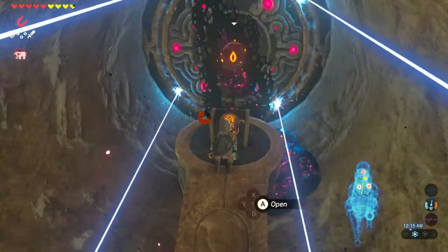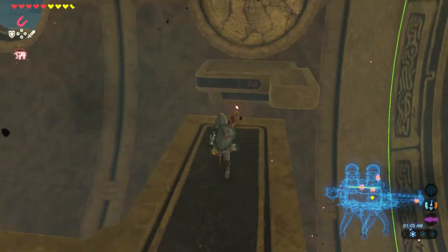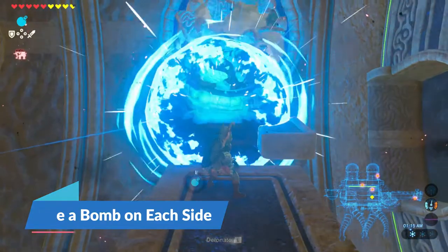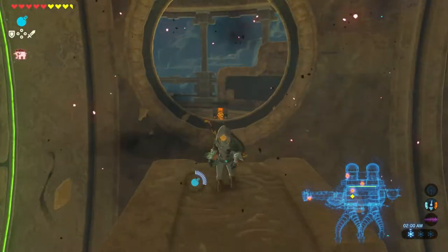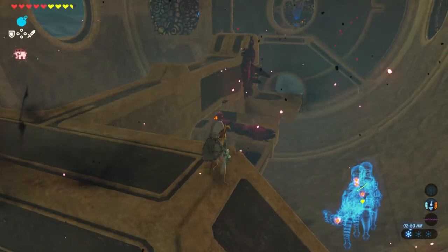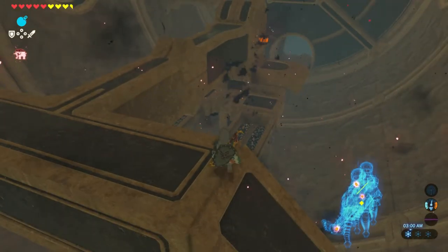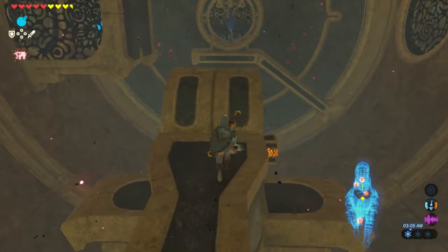Sprint to the end of the tunnel, avoiding the lasers, and shoot the eye to gain access to one of the chests. Head back to the middle chamber and jump on the closest platform in front of you. Turn to each side and use a bomb to destroy the rock walls — the right side will have an enemy, and the left side will have a chest. Then peek around and look underneath the middle platform, shoot the eye, which unlocks its grip on the chest located on the middle platform. Rotate the middle ring once to gain access to that first chest.